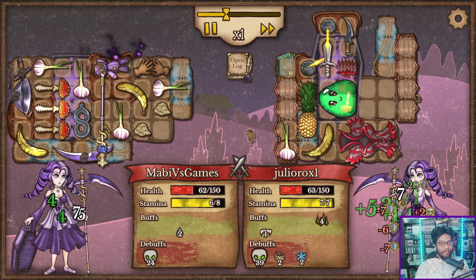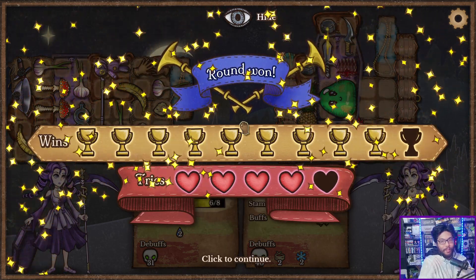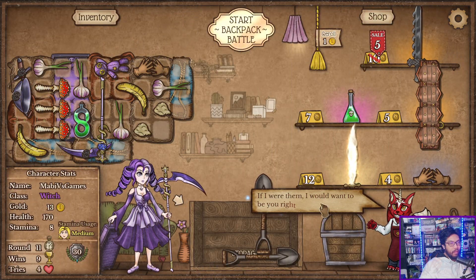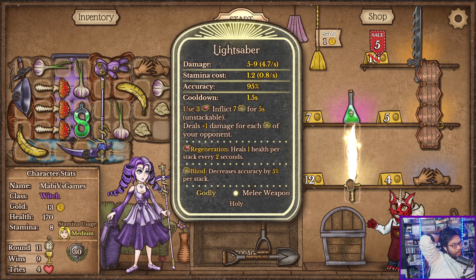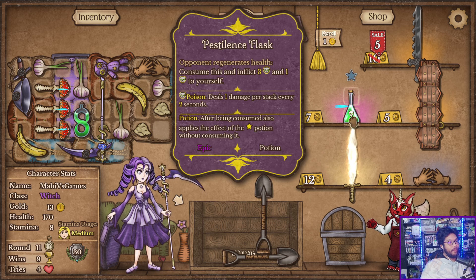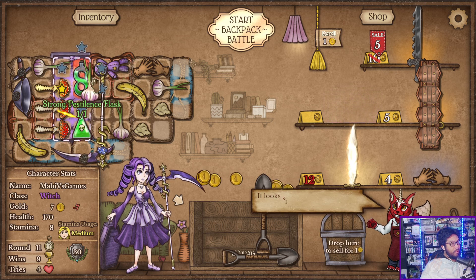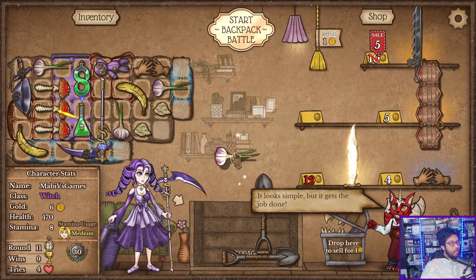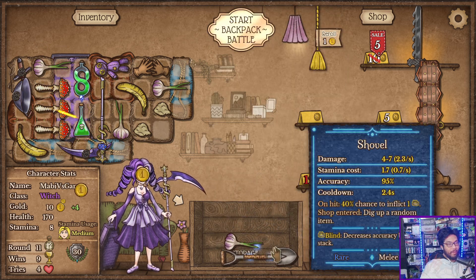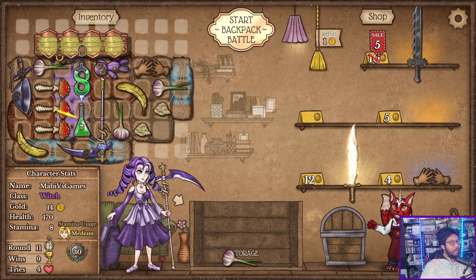Wow, oh my god. Okay, I think we need some defense — we barely won that. Here's the sword, use that to inflict — nope, we don't have any regen. Another poison potion though — that's really good. Strong Pestilence — oh that's right, these combine with that to make the Strong Pestilence. We don't need the shovels anymore, we saw we can win without them.